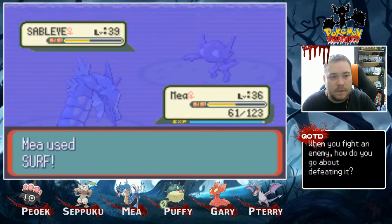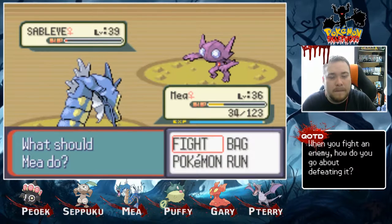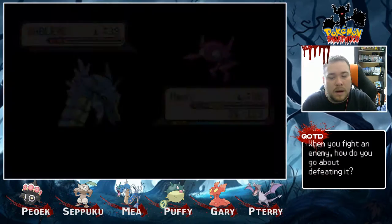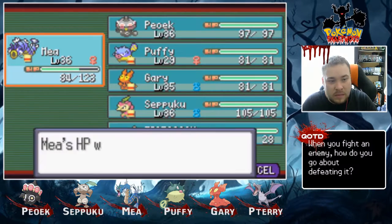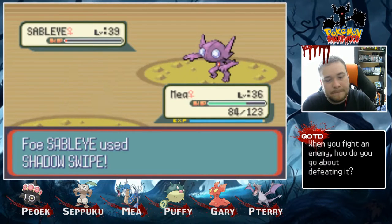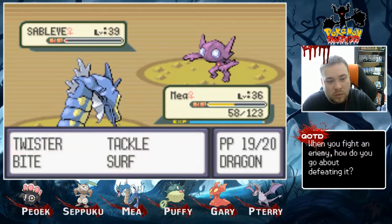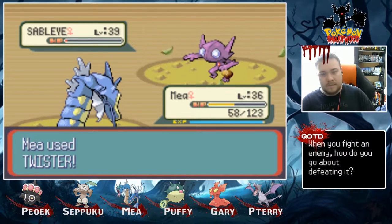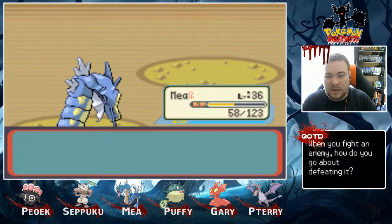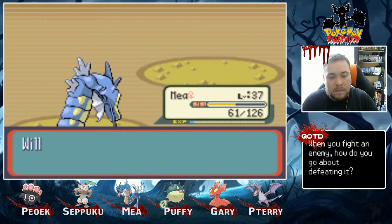I'm going to Super Potion again, thinking he might use Protect. There's Shadow Swipe. I know I'm faster — Tackle won't do anything because he's part Ghost. I might as well hit Twister. Maya should get a nice juicy level up from this. Yeah! Level 37, here we go.